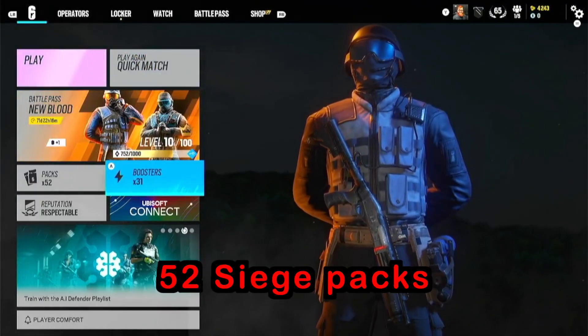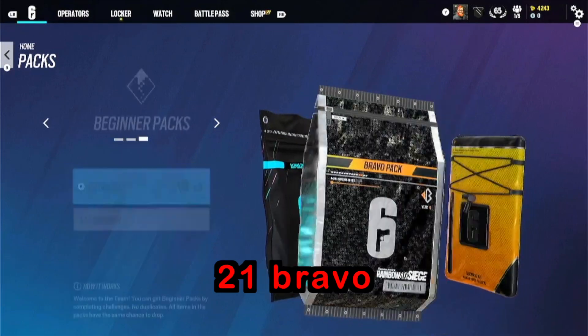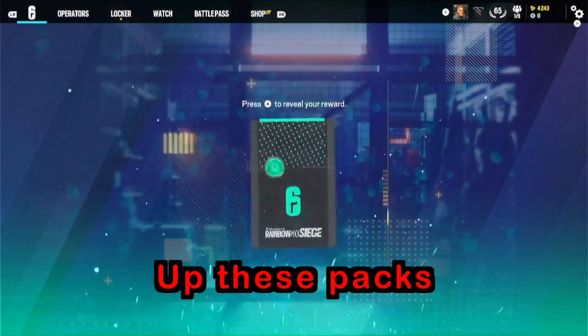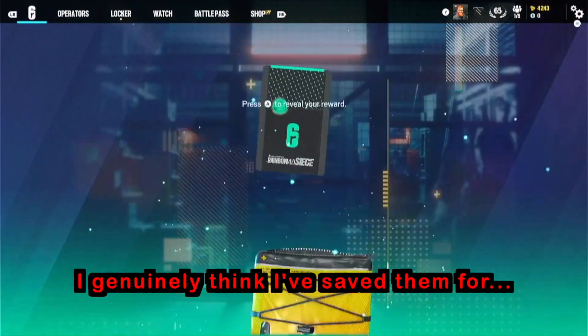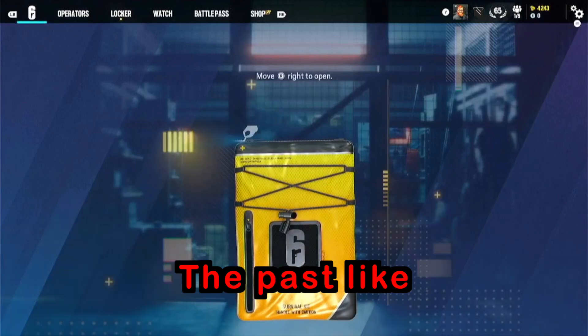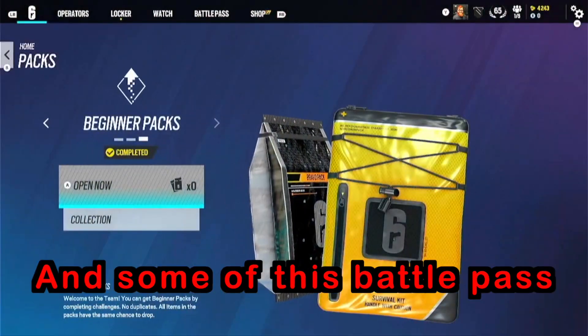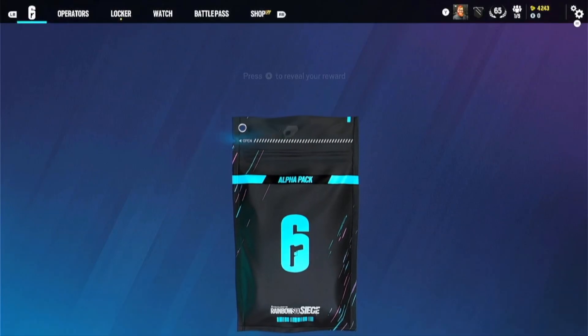So there we have 52 packs — 52 Siege packs to open, with 28 alpha and 21 bravo. I'm gonna pick beginner packs because why not. I've been saving up these packs for a very long time, generally the past two months — that entire last battle pass and some of this one. So we're gonna see what we get.